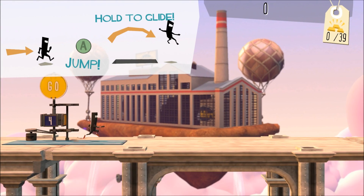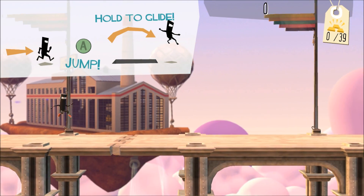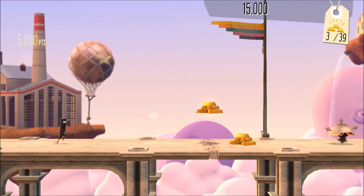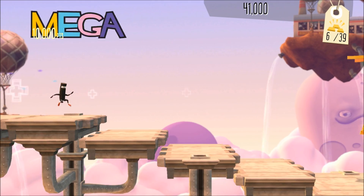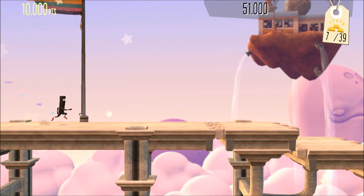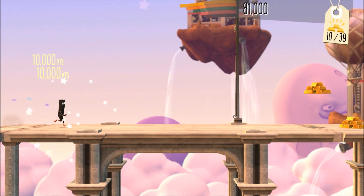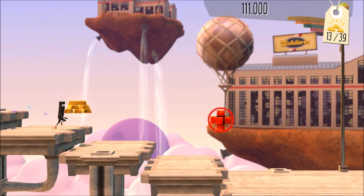I'm connected to the internet. A is jump, hold to glide — oh interesting! So over higher obstacles you can glide to get farther. That helps me get some of the coins I was previously afraid I wasn't going to reach with the regular jump.